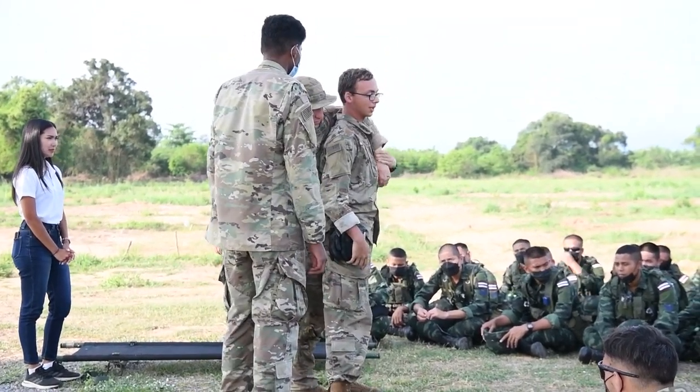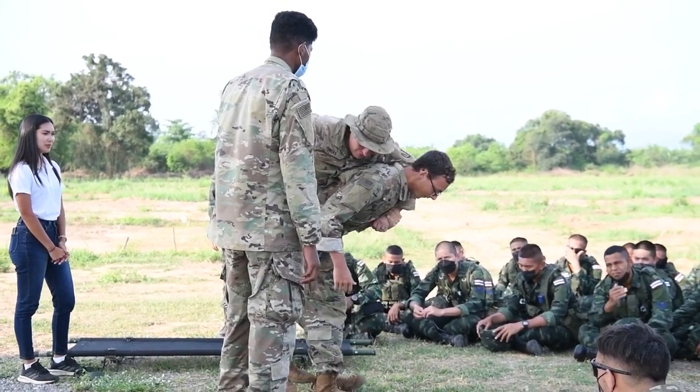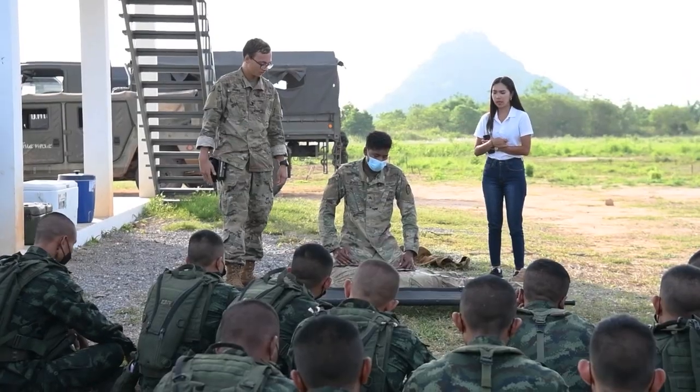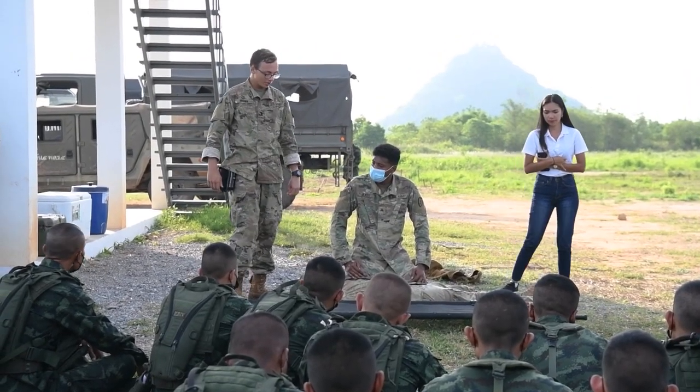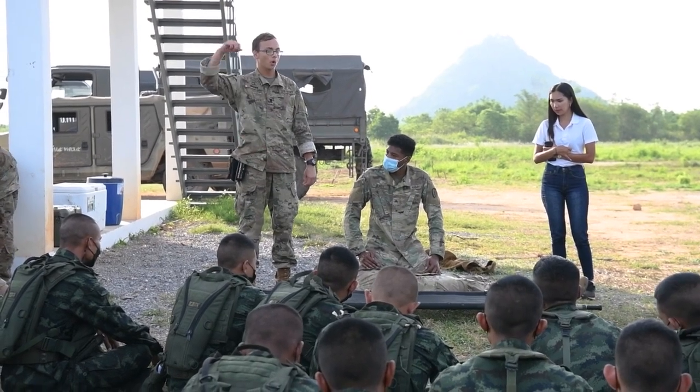You're going to put one of his arms around your shoulder like this, so you can still carry your weapon in the other hand, and you're literally just going to lean forward like this. To make it easier, set his arm that's right next to the litter up over his head.